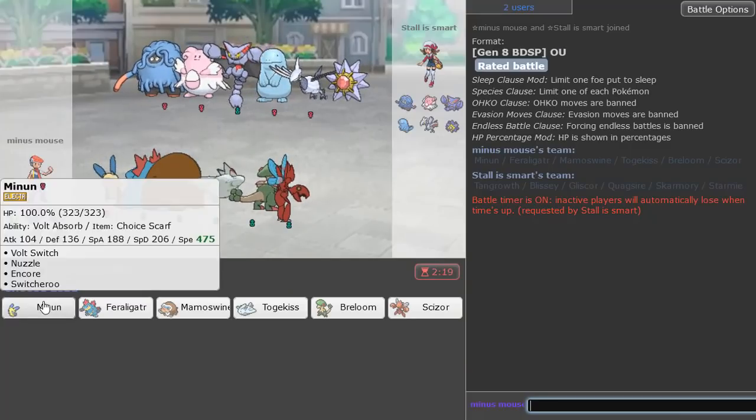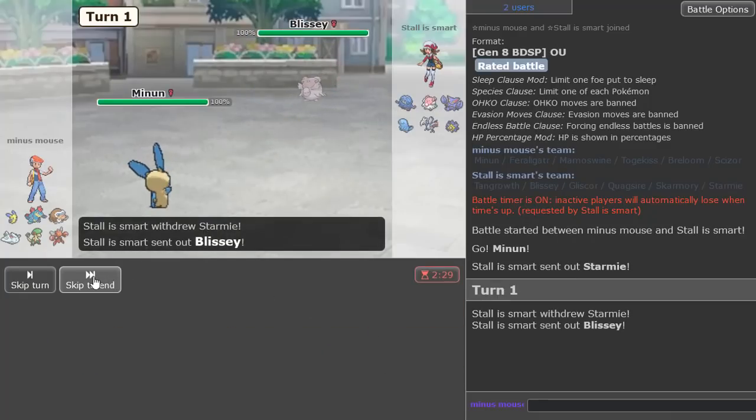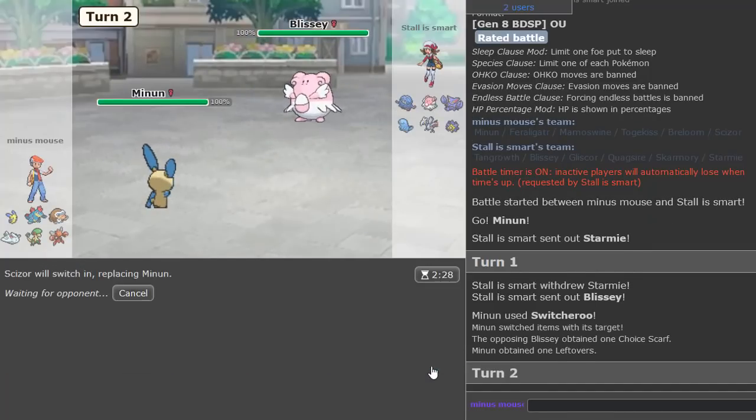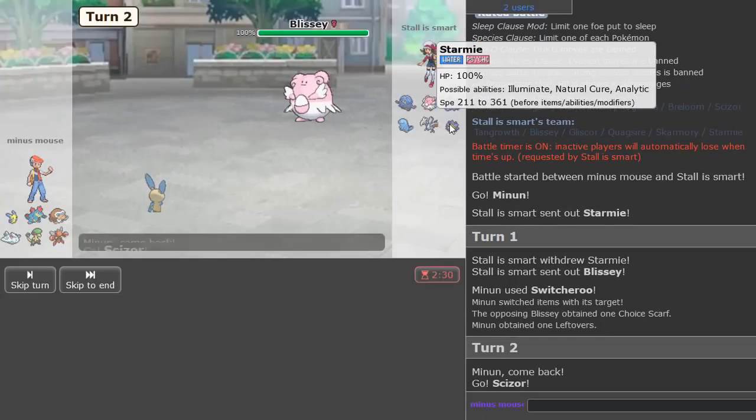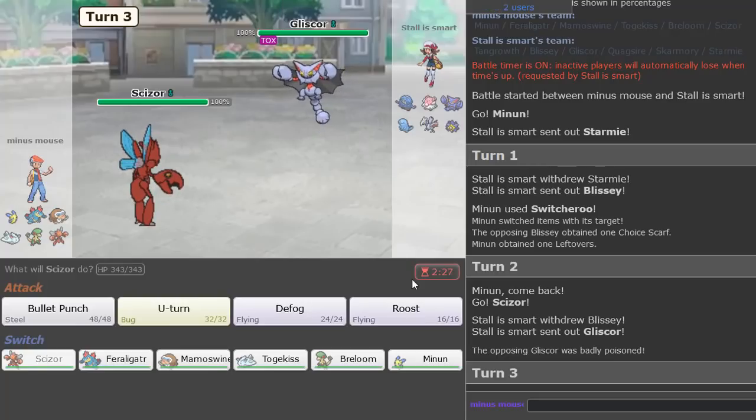The stall team, of course. We're going Minun first and we're going to Switcheroo. Hit the Blissey. We've managed to cripple the Blissey. Imagine if I Switcheroo'd again though — that would have been crazy.